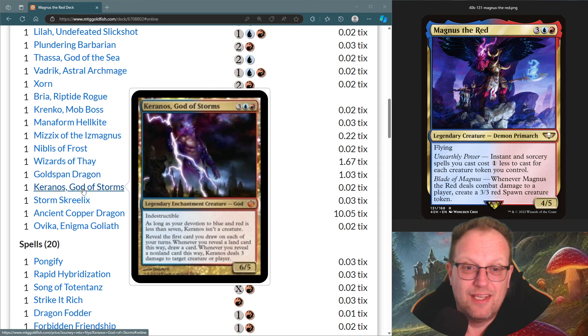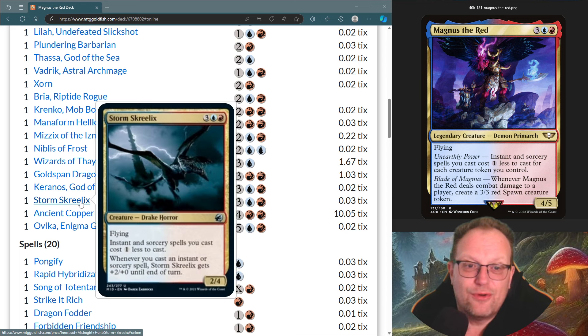Goldspan Dragon — we know what this does. Krenko's God of Storms just does lightning bolts, draws a card and gets a land. Storm Skrelix cuts the casting cost of our instants and sorceries down and then gets bigger as we cast such things.